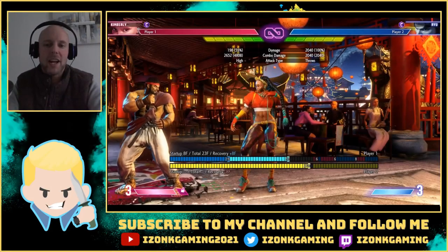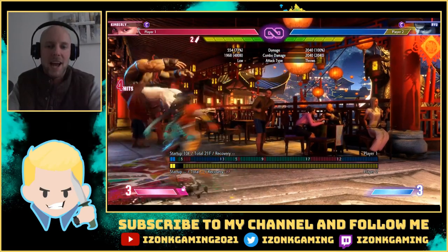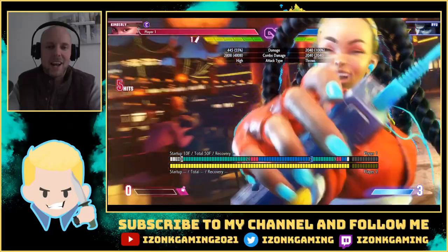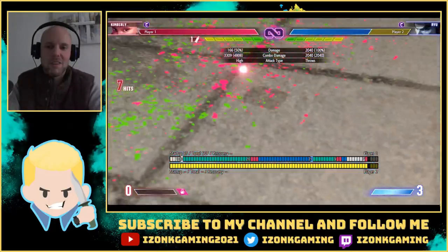I also tried a little high-low mixup. In the same situation, after the can I meet them with the crouching light kick, and then go into the overhead — and I can also go into the massive damage from there. That's nice.